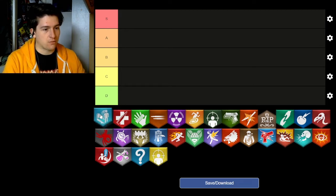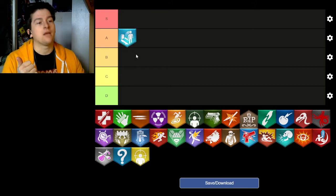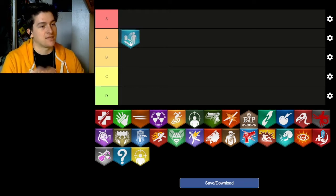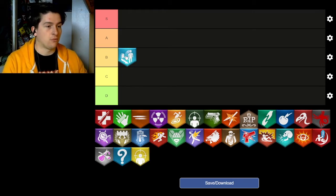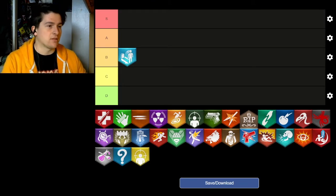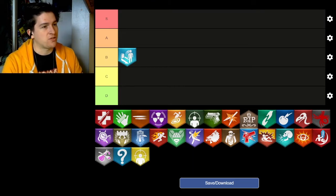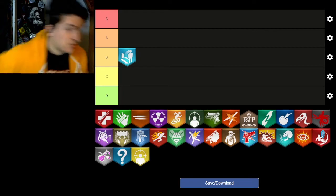Quick Revive has lots of different versions. The World at War Quick Revive gets a D. The Black Ops 1 through 3 version — which gives you the solo revive — gets an A. In Black Ops 4 it gets nerfed again, and Cold War is very similar to Black Ops 4. Overall it gets a B, because the Cold War and Black Ops 4 versions give you a regen health effect, which gives it merits beyond just the solo revive in earlier games. It's also cheap regardless of which version you get.